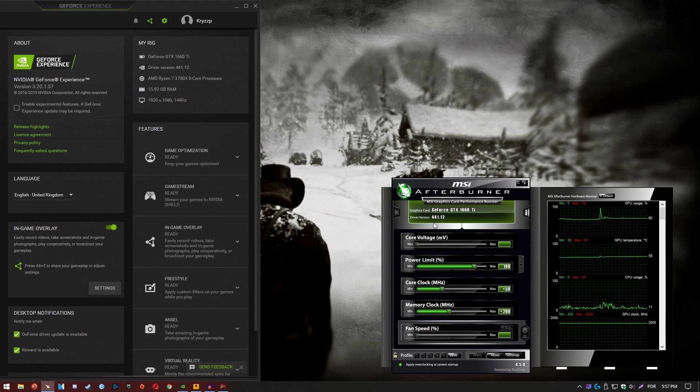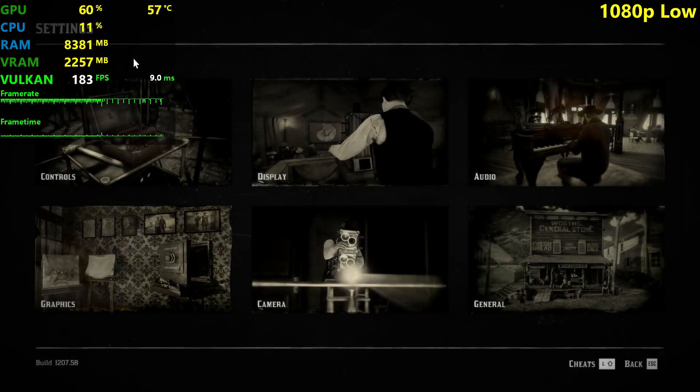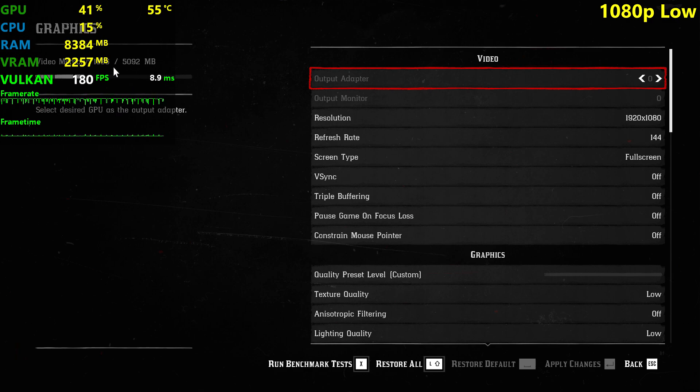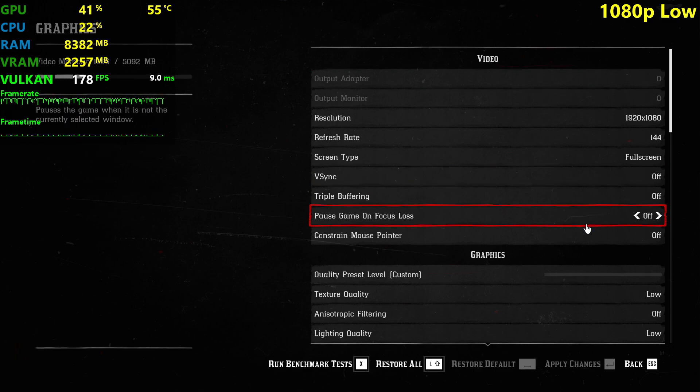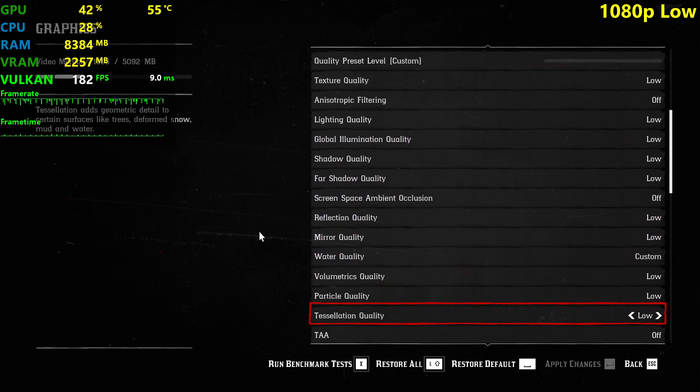Some people have been saying that older drivers are better in this one, but I found that that isn't really true. I tested like 4 different drivers and they all performed the same or within margin of error. We're running Vulkan because I found that we got two more FPS running Vulkan than DirectX 12.